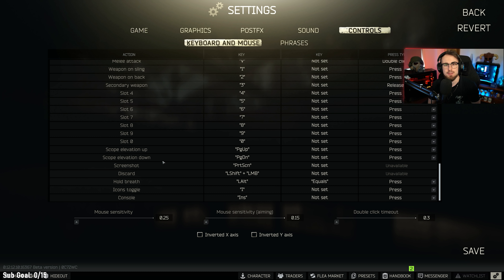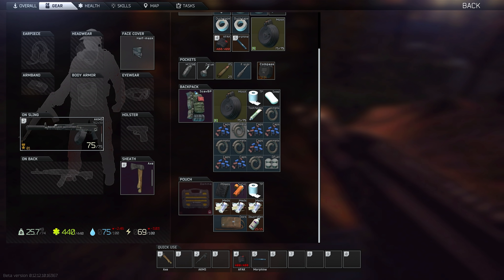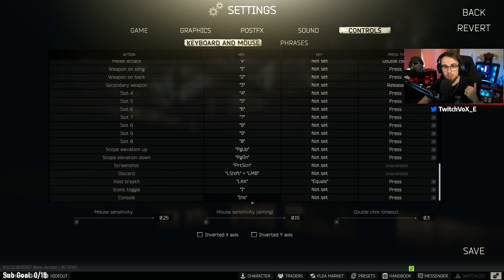Last but not least, one of the best things you can do when looting is having a different discard key. The default discard key is delete, which requires moving your left hand far across the keyboard or taking your hand off the mouse — that's too much movement when you're quickly looting. Instead, I use left shift held down plus left mouse button. When looting I hold left shift over a body and just click whatever I want to discard, which makes it much faster to loot, discard unwanted items, and get off the body before you get killed.